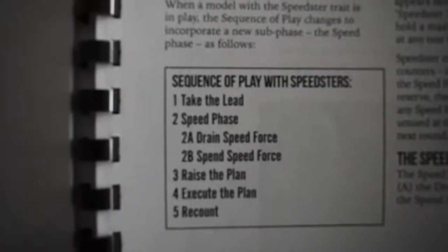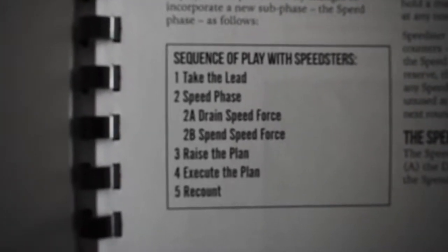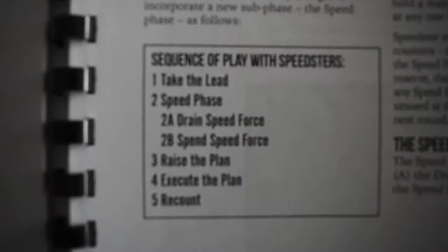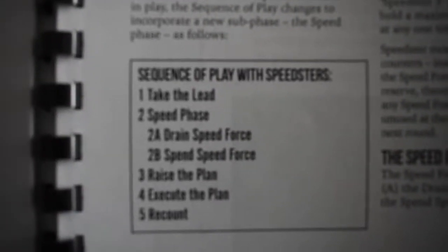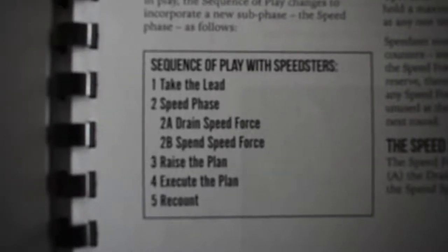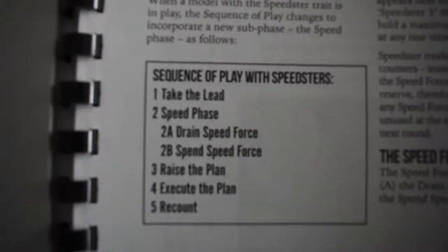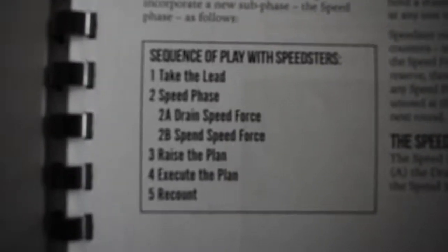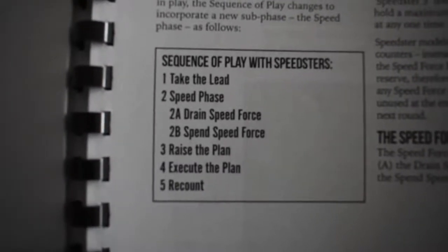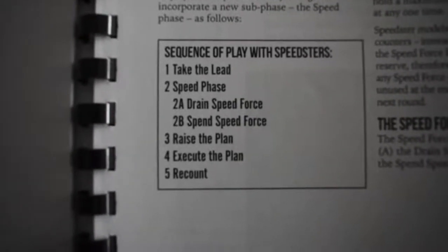Looking at the speed phase, Part A is drain speed force — that's when the tokens get taken out of the speed force pool. If you've got multiple speedsters, you're looking at doing that in take the lead order: side A, side B, alternating until all speedsters have drained their speed force from the pool. Then Part B is spending the speed force points, again in take the lead order, alternating.